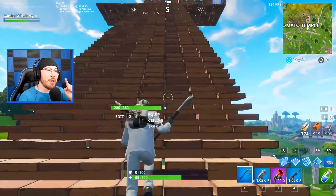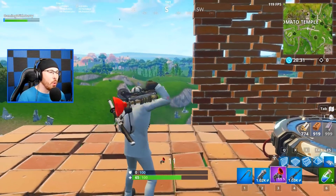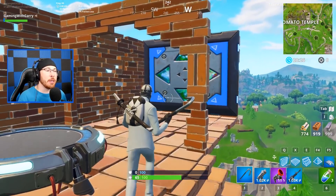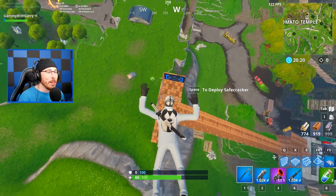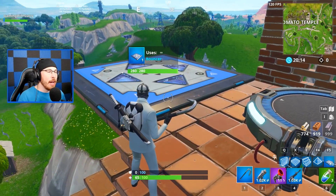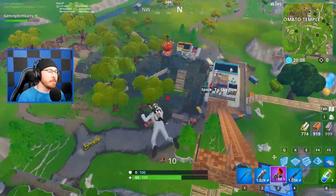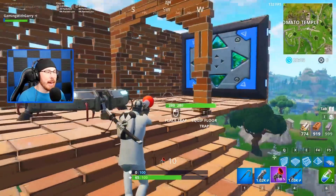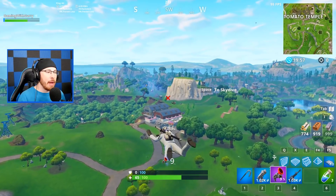If you guys have not had the opportunity to explore the map, there are some huge changes to Fortnite Battle Royale. As you guys know, there's a way to get max height by using a bouncer and going super high, but with the new grappling gun I've discovered something new — you go ahead and use a bouncer, put the bouncer down, grappling gun to the jump pad, and you get max height. Pretty cool.